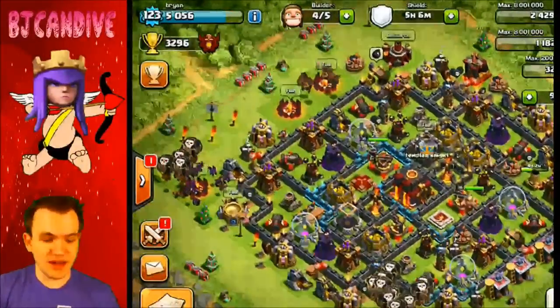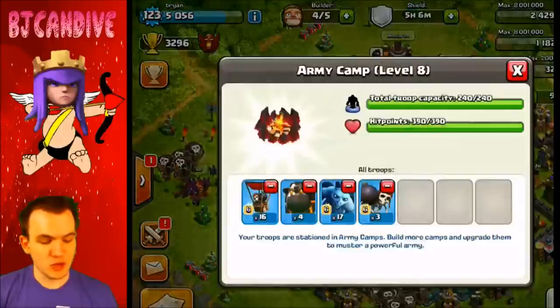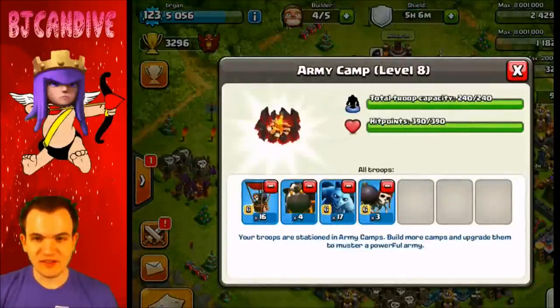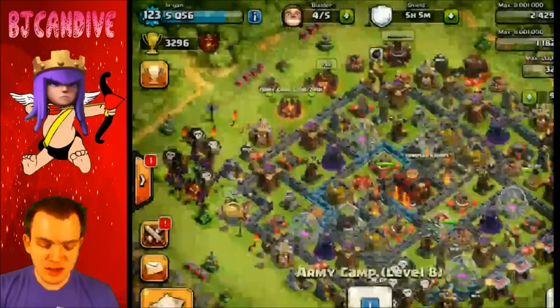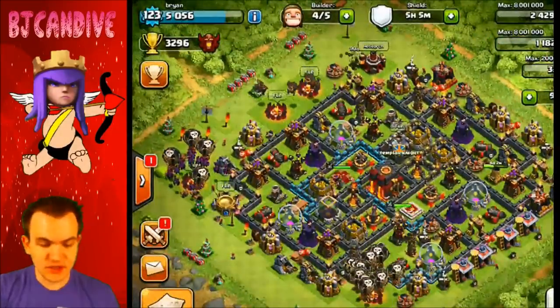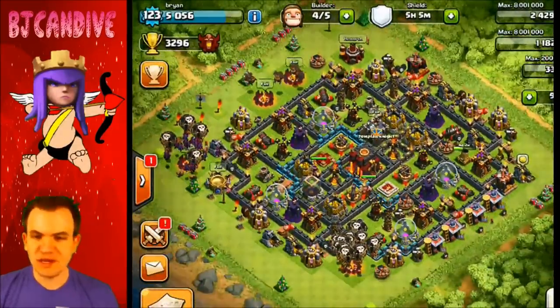Hey guys, Brian here with another Clash of Clans video. Today I wanted to bring you some Quattro Lava Loon. I've only had like a 60% win rate with this, so I'm not the best at it yet, but I can see where it could be really, really strong. So we're going to try to improve on our attack strategy with it and see if we can pick up some two-stars today.